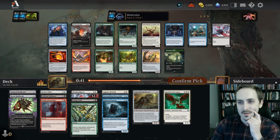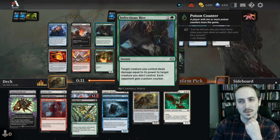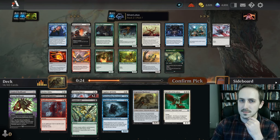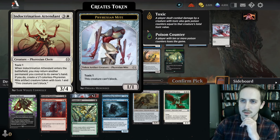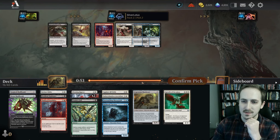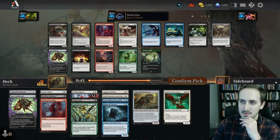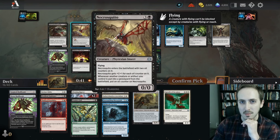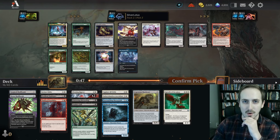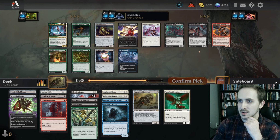Indoctrination Attendant is good. Infectious Bite is really good, but I don't know if we're playing green yet. I think it's between the Attendant and the Siphoner. I'm gonna take the Attendant — I've seen a lot of games get stalled by this card. Necro Skater is really good. Annihilating Glare — black removal — could push us into playing white/black, but Skitterling. I don't see us passing this. We'll take the Skitterling — we should be able to get corrupted online pretty easily.